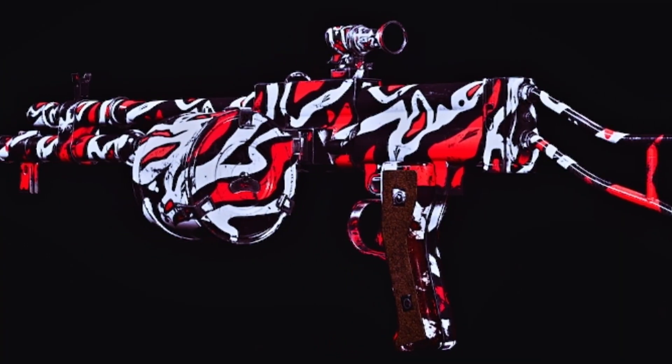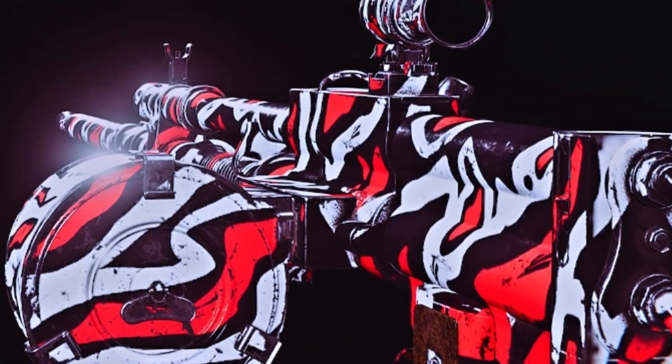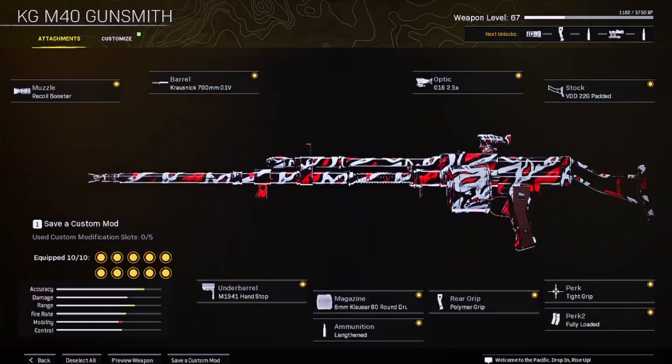This gun has a lot of big pluses: no recoil, a huge magazine, and the tight grip perk which you'd want out of any assault rifle. But the biggest thing it lacks is damage — it really does feel like you're shooting peas most of the time. If you're hitting your shots this thing can definitely be a laser, but I think this is the Vanguard version of the M13: super reliable, something you can fall back on, but probably not that worth it.